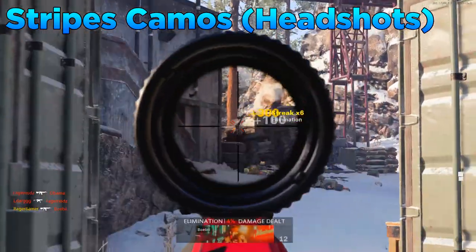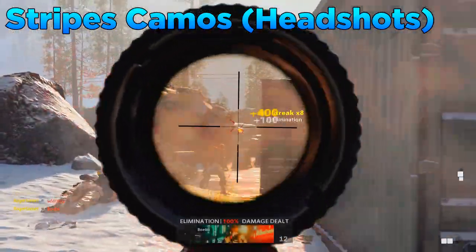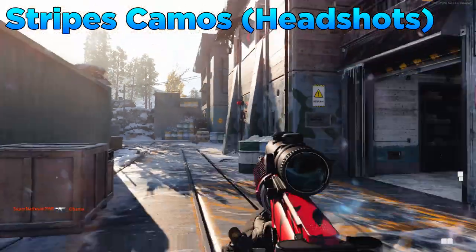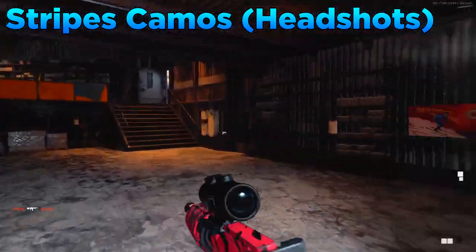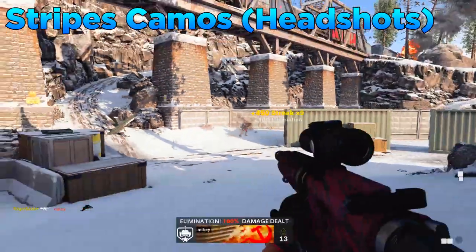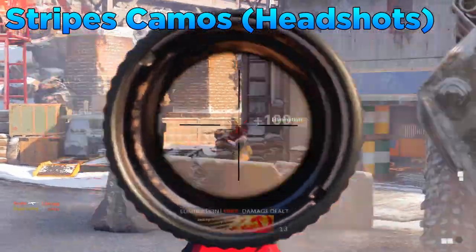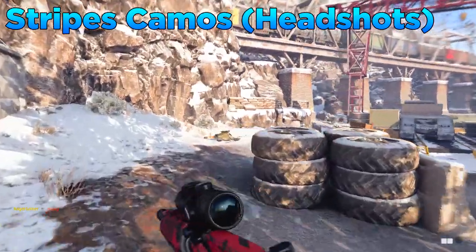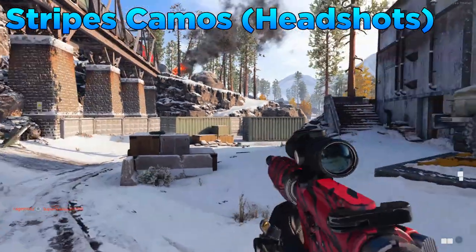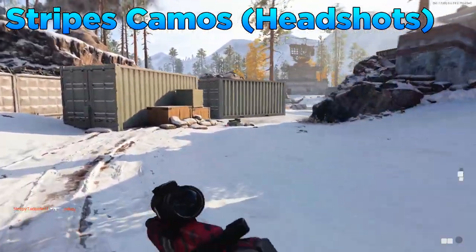For the main tips on getting headshots, you obviously need to aim for the head and have a slower playstyle so you're less likely to get killed. Adjust your sensitivity so it's not too high or too low — personally I've gone for about 8 horizontal and 7 vertical. I'd also recommend using flashbangs and stun grenades to immobilise enemies to get easy headshots. If you're struggling, warm up in a custom game with bots, and in multiplayer use the minimap, UAV, and footsteps to find enemies.